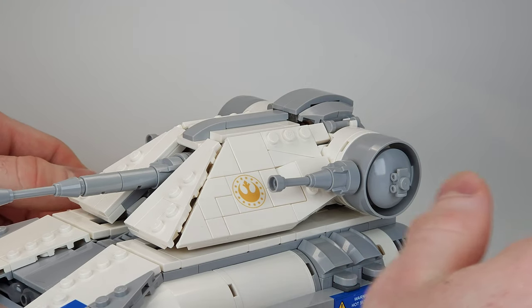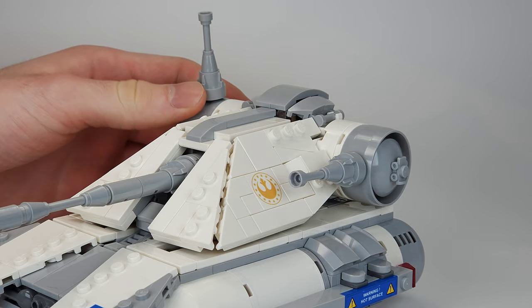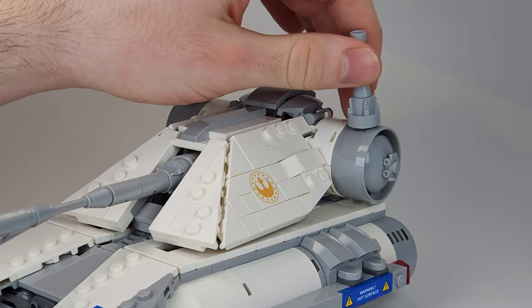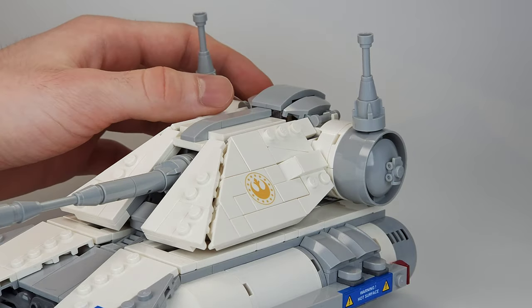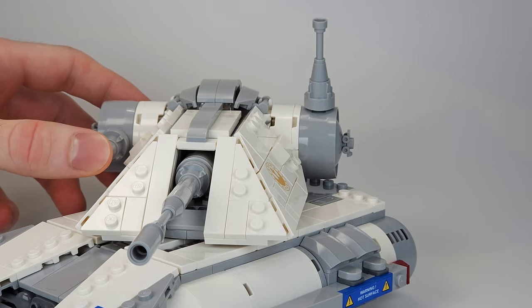Moving to the turret, there are dual purpose guns on the sides that can shoot all the way up to the sky to defend against air attacks, but they can also be used against infantry or lightly armoured ground vehicles.